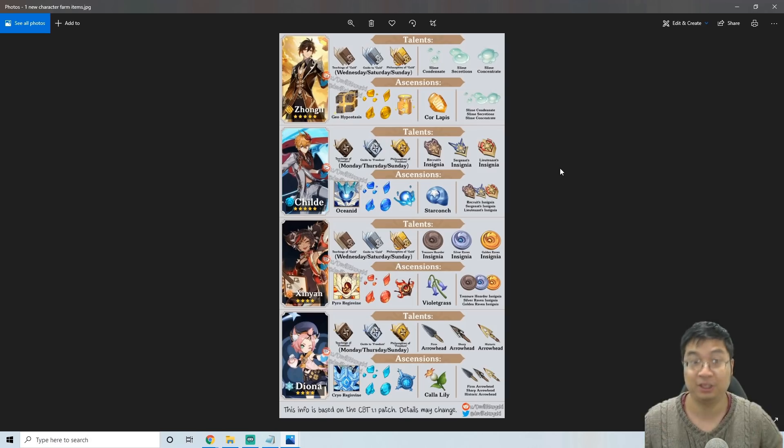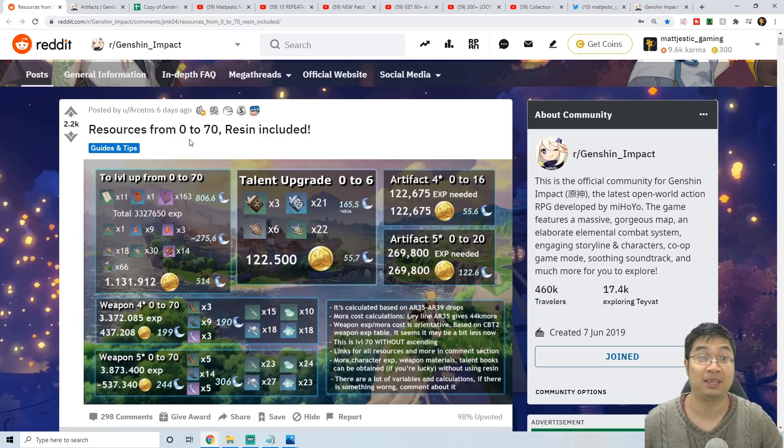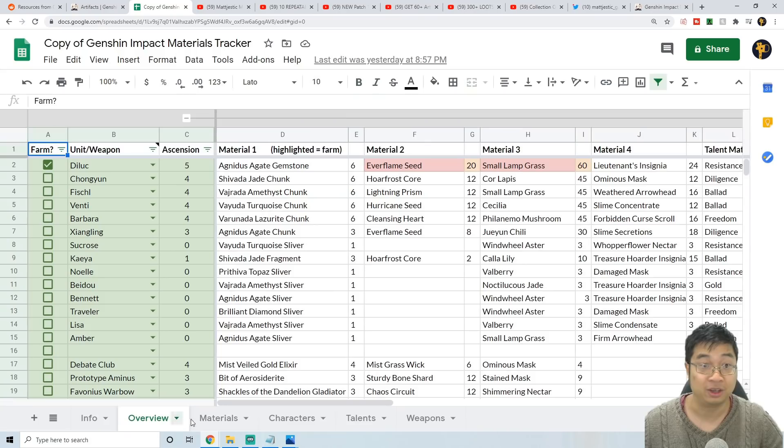Welcome everyone! Today we have a guide on how to prepare for the 5-star and 4-star characters for patch 1.1. We'll also be looking at other characters currently in the game. I have prepared a number of resources from level 0 to level 70, covering all the resin and mora costs, and after that we'll look at artifacts.